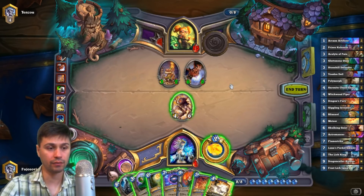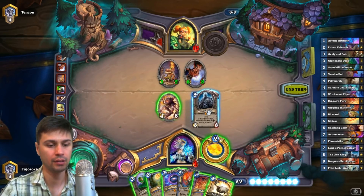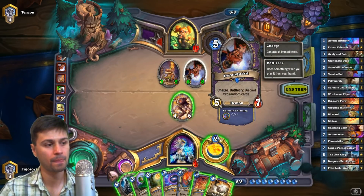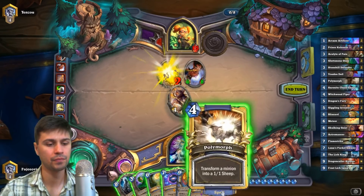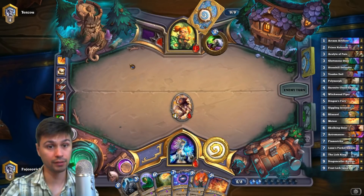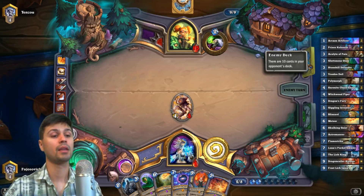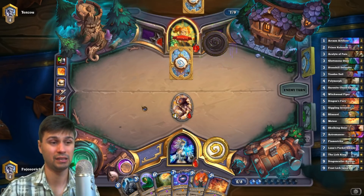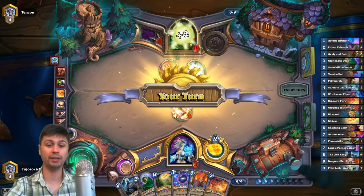We lose to the next one of those. Do they have any hard removal, is the question? Or can we actually play Lich King right now? Can we just trade this and play... because they don't have any direct damage. Oh, they run Silence. What if we just accept a loss to a Silence? We're hedging on the fact that they don't top-deck their next Doomguard — they have one at eleven, then one out of ten. They haven't played any Silences though. Oh, and they had the Silence — we dodged that lethal.